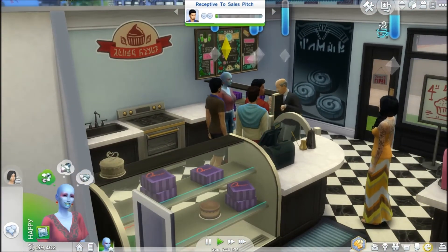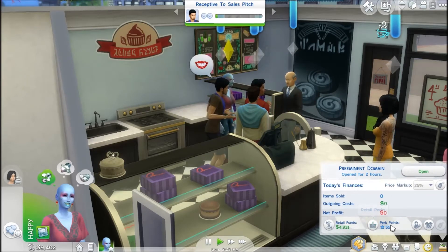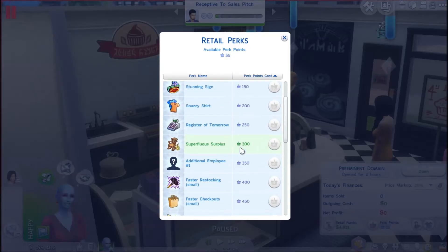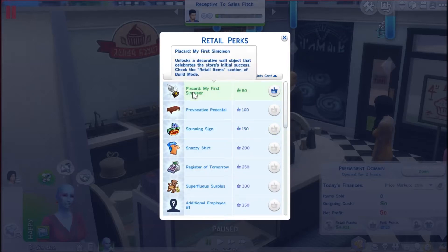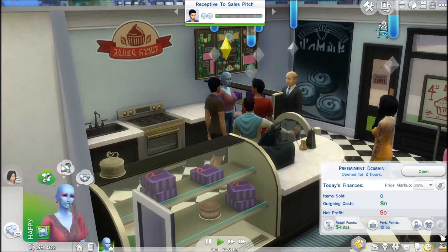We've got perks! We have 55 perk points. I actually want her to get the faster checkouts — it's not that much but better than nothing. And faster restocking, gotcha. There's a placard — it unlocks a decorative wall object that celebrates the store's initial success — but we'll wait, it's our first day.